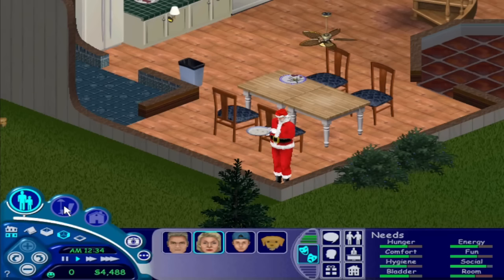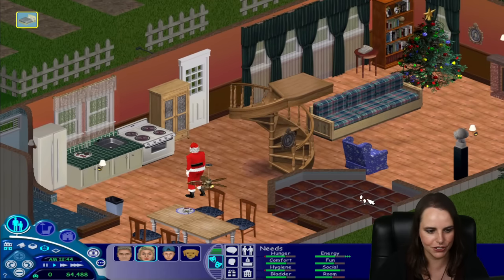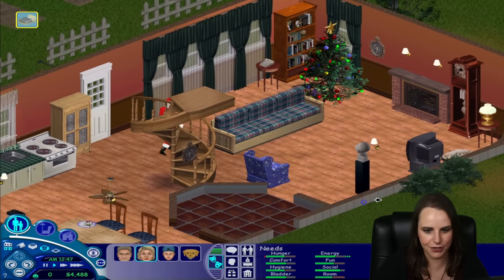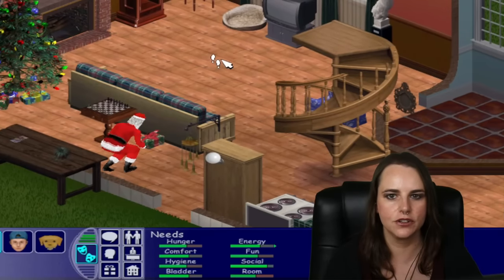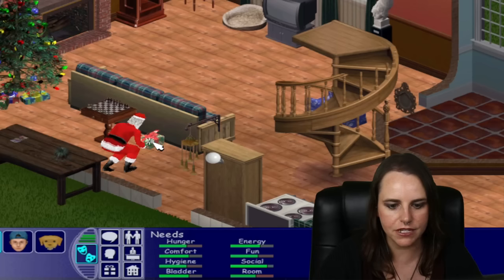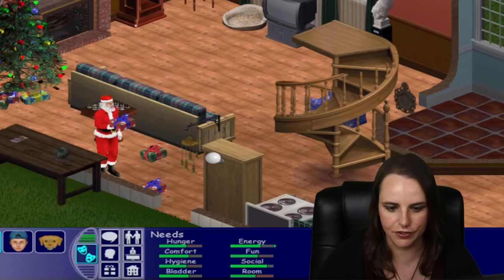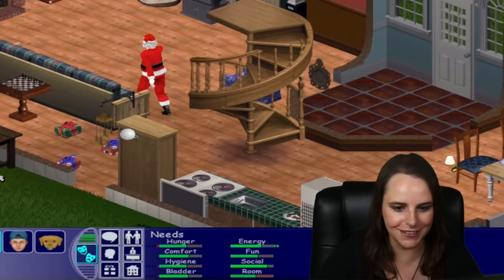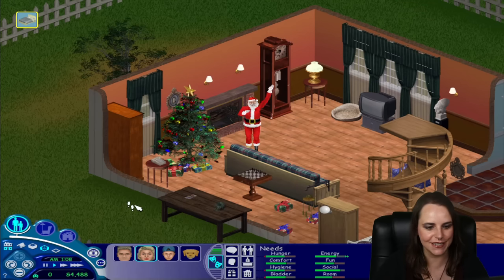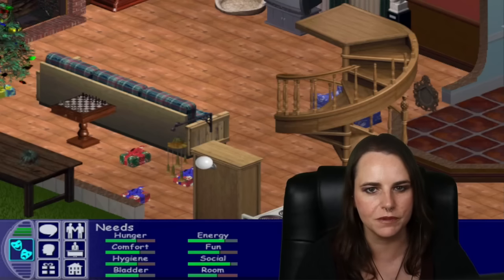When Santa appears on the lot, build and buy modes will be disabled - similarly to how it is if there's a burglar on the lot. He gives a jolly ho ho ho after finishing his cookies and goes back near the tree. He left a chess set for the family - a real gift for the household. He can leave anything from a chess set to a new TV. He will also leave individually wrapped gifts for each family member, though these don't really contain anything - Sims can open them up for fun. He left four gifts: three for our three Sims, and one for the dog. Then he eats his cookies, leaves his gifts, and teleports away. Santa has no social interaction, so even if a Sim were awake, they wouldn't be able to interact with him.